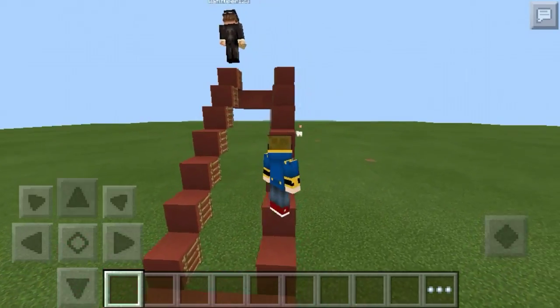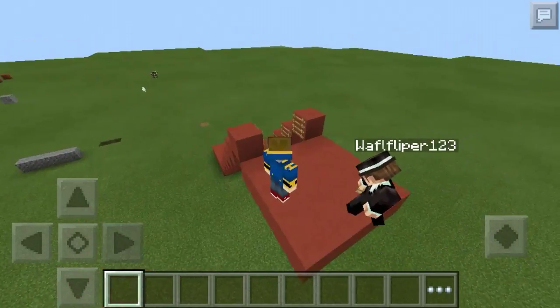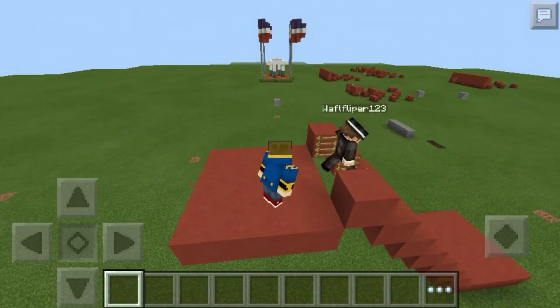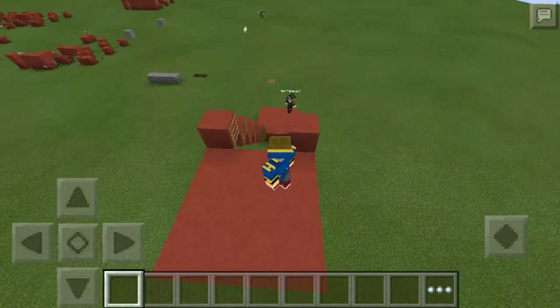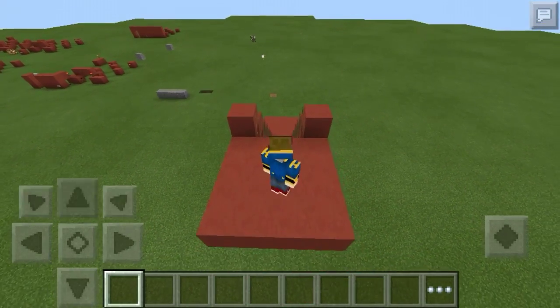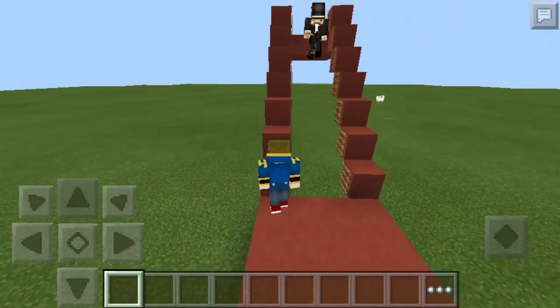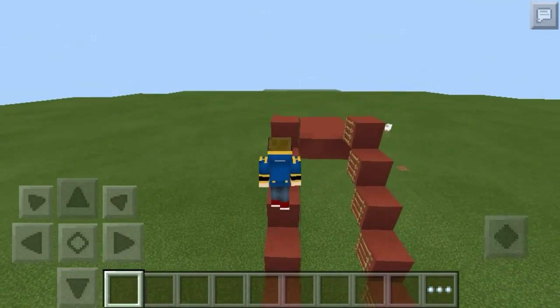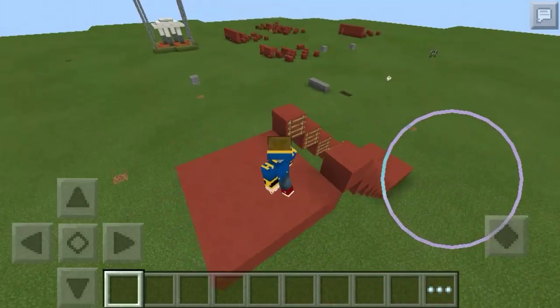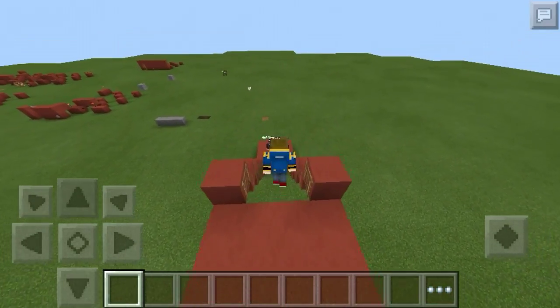Okay, so if you're asking right now why the platform is below the last block — well, I don't know why. Because if you run, it will hit the ladders and you will go through the ladders instead of going on top of them. That's just wrong, and I don't know why.